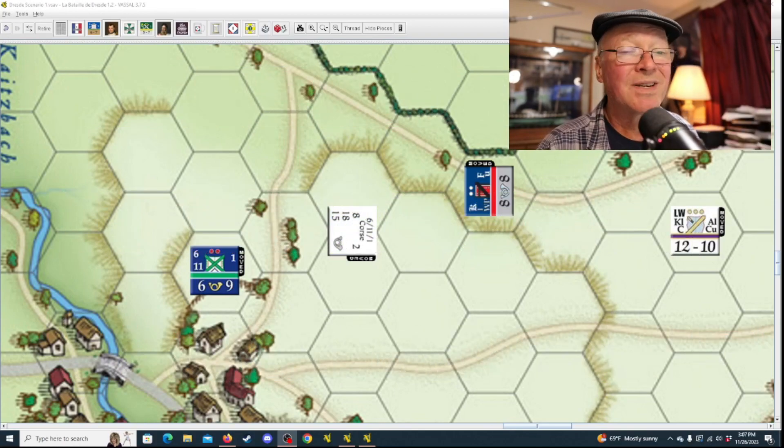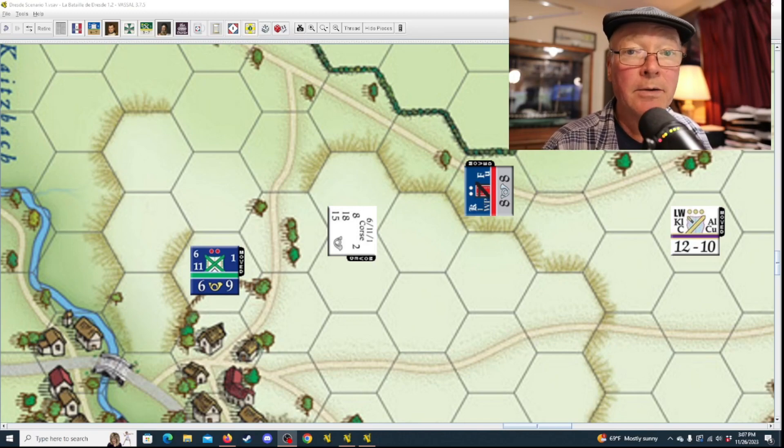Generally speaking, you're not going to be using skirmishers to hold on to key terrain — they're not designed for that. They're designed for absorbing and disrupting incoming attacks and maybe covering a particular area, but they're not meant to hold ground. A skirmisher has the advantage of firing at a two-hex range, allowing it to hit an enemy unit while most mainline infantry can only fire at adjacent hexes in line or column. So units in skirmish order have the ability to fire at two hexes or more, depending on whether they're rifle-armed.